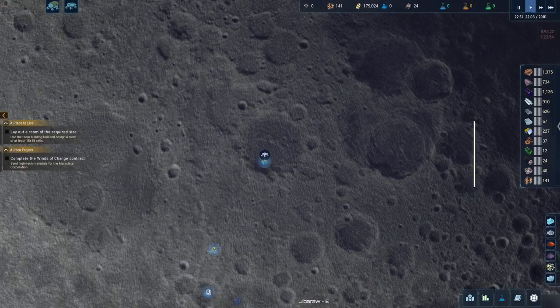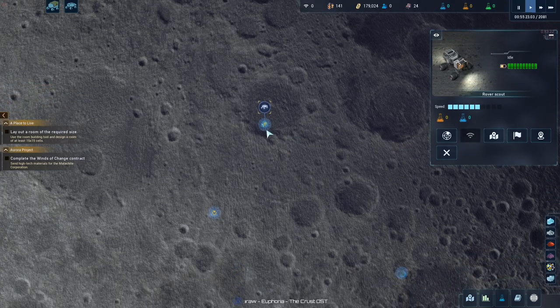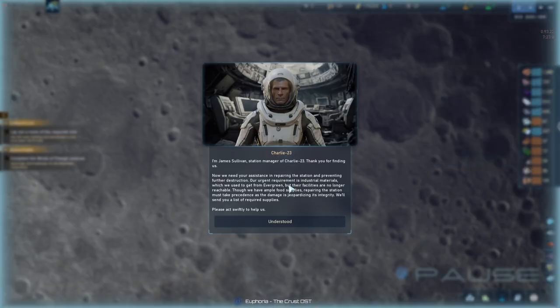Good evening and welcome back. We're looking for a distress signal which is Charlie 23. Let's investigate. Hello, I'm James Sullivan, station manager of Charlie 23 — thank you for finding us. We need your assistance in repairing the station and preventing further destruction. Our original requirement for industrial materials came from Evergreen, but their facilities are no longer reachable.